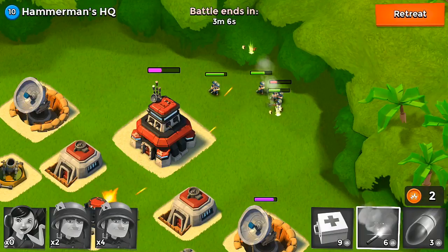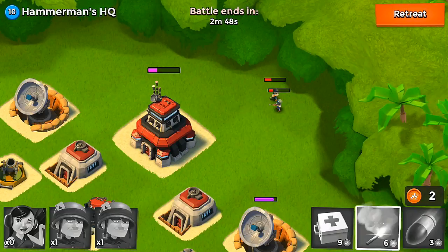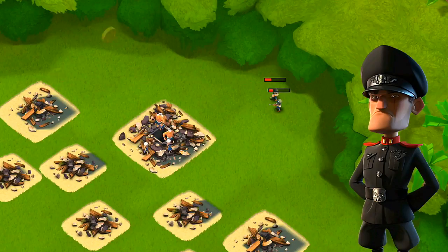This is Hammerman's HQ level 10 — pretty much the first boss base you unlock. If you want to use this strategy, even though it's really ugly, it worked out for me. I just had to wait for my troops to shoot down this thing slowly but surely. After we defeat this, I think we unlock Dr. Terror, which is like a whole other event — and I have to do some research on that because I have no idea what it's about.